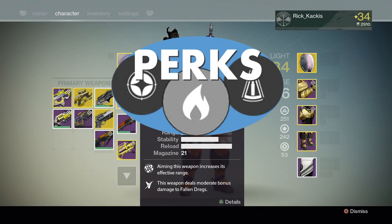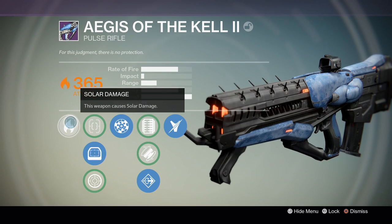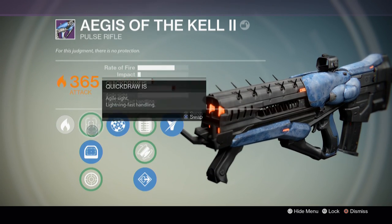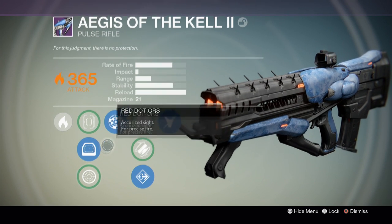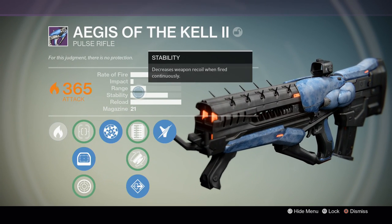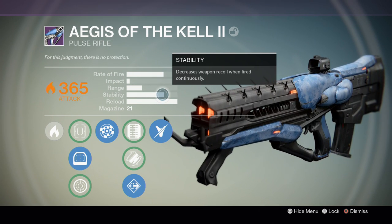Now let's move on to the perks of the Aegis of the Kell. First we have solar damage, though yours can spawn with any element. Next we have three different optics: a close range, medium range, and long range optic — great diversity. The first perk is Rangefinder; aiming this weapon increases its effective range. This is pretty useful because the range isn't great but the stability is quite high, allowing you to get very long range kills.